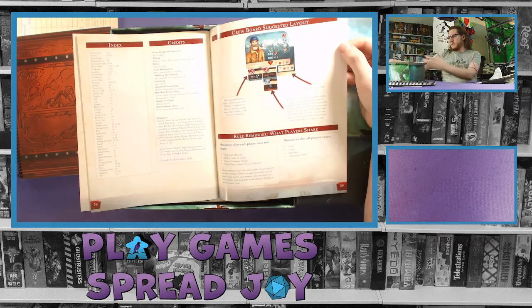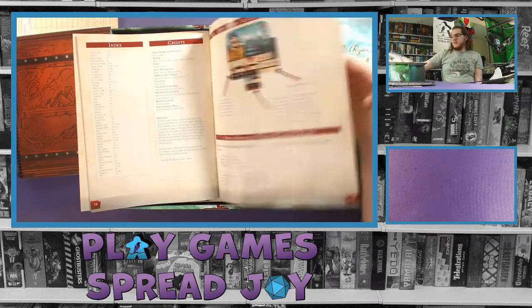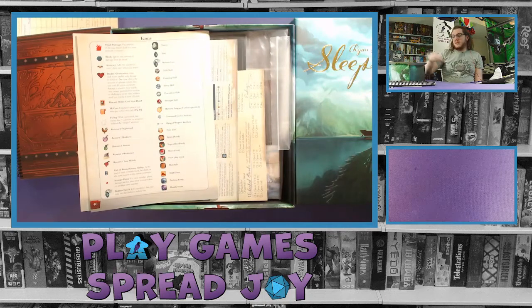There are layout examples for your player section and a good layout of icons on the back of the book, so you can lay it to the side and glance at it to know what each symbol means. Because there are so many icons it's hard to fit everything on a player reference card, but having it on the back of the rulebook where you can leave it on the table for a quick reference is very helpful.